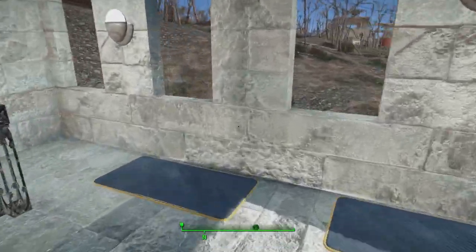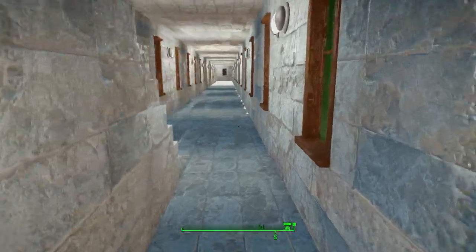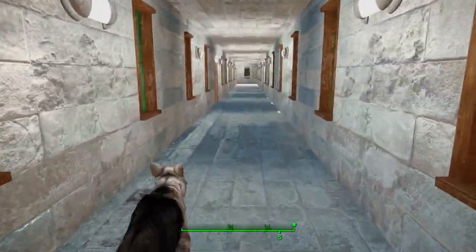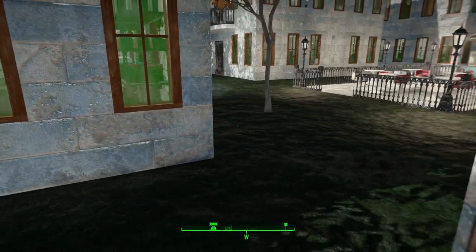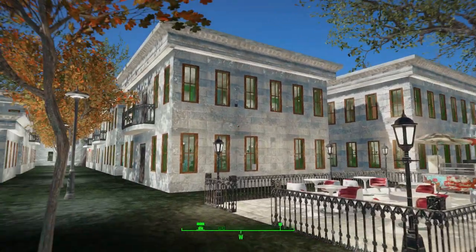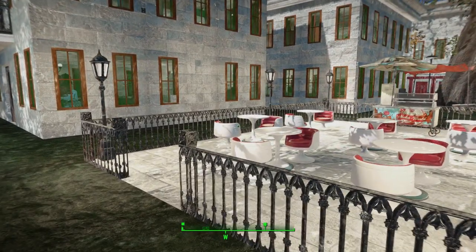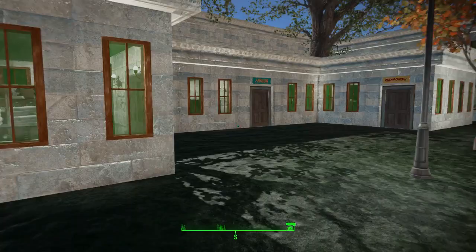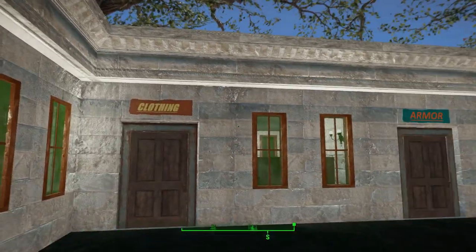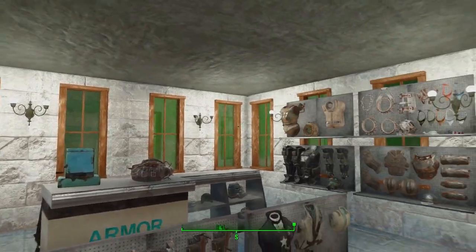I've used the automatic closing doors because, like anybody else, I hate that the settlers are always leaving the doors open. I've made a few entrances from the wall into the center of Starlight. Here we are in the center of Starlight — you can see why I'm calling it Starlight the Stone City. Over here we have a little picnic area, and over there is a little drink cart where they can get some drinks and just enjoy a nice quiet, relaxing day out in the sun. Then over here we have all your vendors — your traders, your clothing, armor, and weapons.